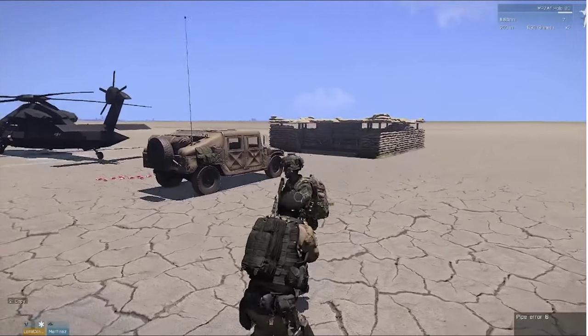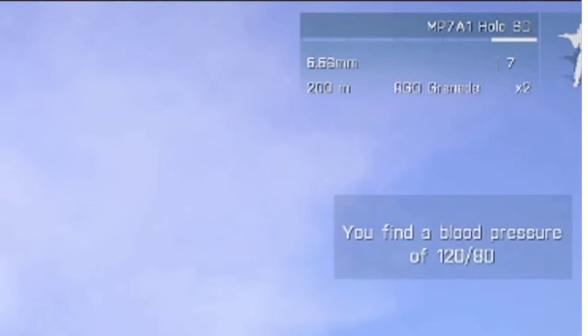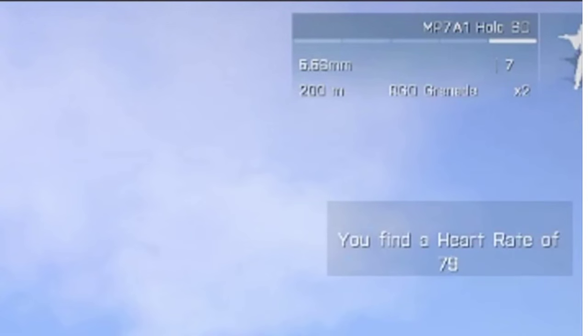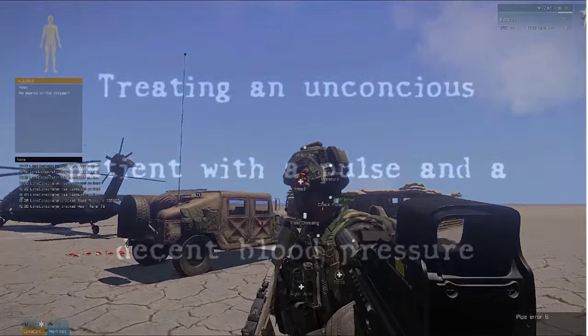If you check his pulse and blood pressure, you'll find they're back to normal. Normal blood pressure is 120 over 80, which it is, and normal pulse is about 80 — here it's 79. And if you look up in the left-hand corner, the body diagram is all gray again, showing that he's 100%.